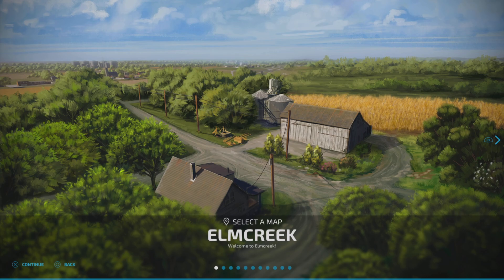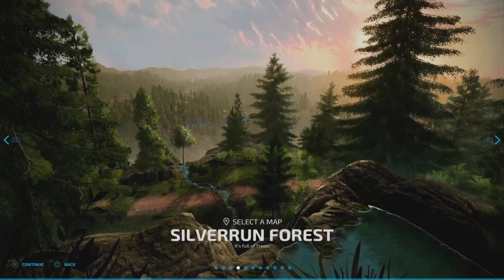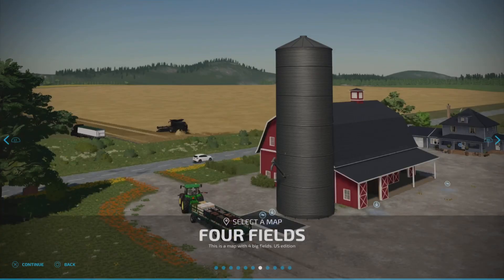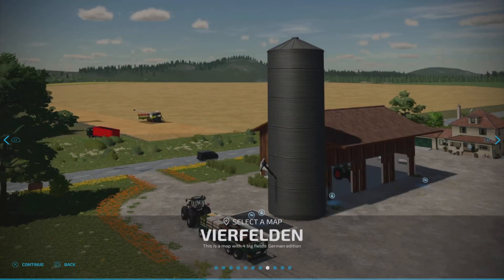Once you've got it downloaded and you come into the menu to select what map you want — scrolling across shows all the base game maps and installed ones. There's Four Fields, and underneath it says 'this is a map with four big fields.' It says US Edition. Push right once more and it slightly changes to say Vierfelden — German Edition.